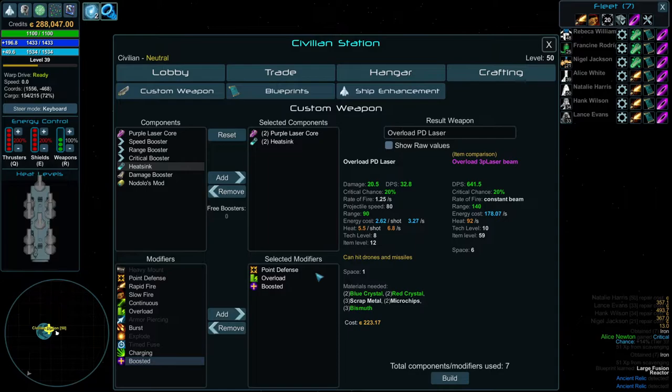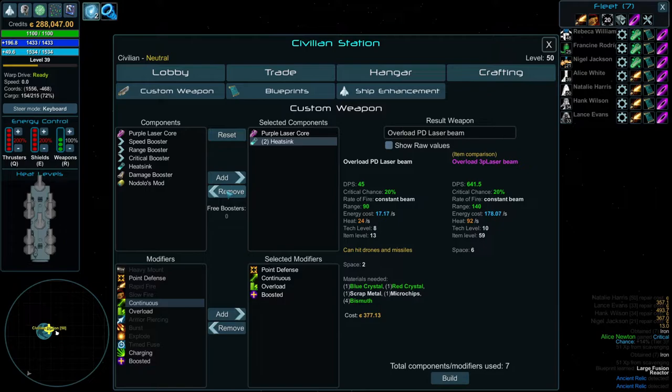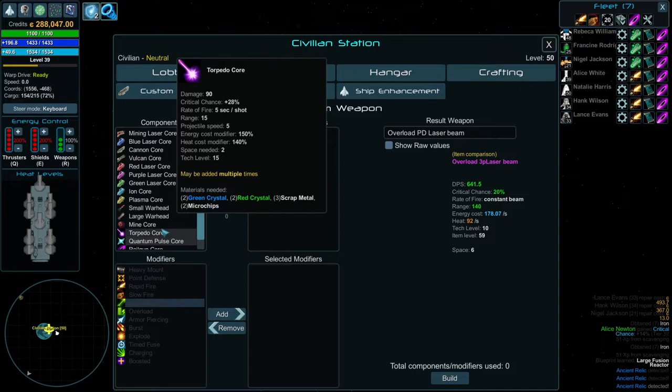You could do something like this and make a really strong PD — I like continuous PD. So if I add continuous in here, it'll go up to space 2. And then we can probably just remove a heatsink — or we don't even need to, we can just keep it. This is a PD I have built many of. It's a size-2 PD. If we get rid of our heatsinks, because of the math you can see it says 'free booster.' But even if we add one in, it doesn't do much. So you can play around, mix and match, make all kinds of stuff.